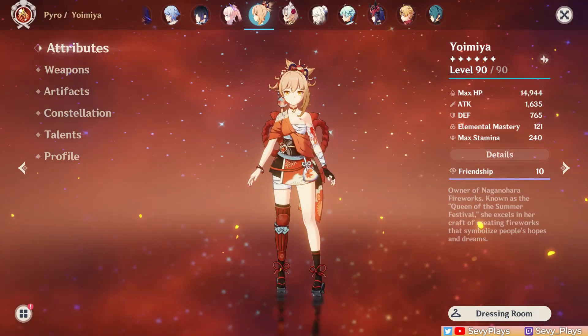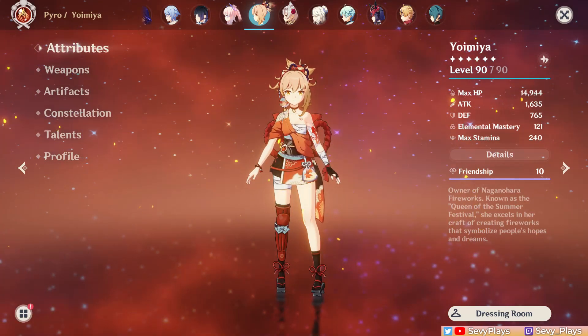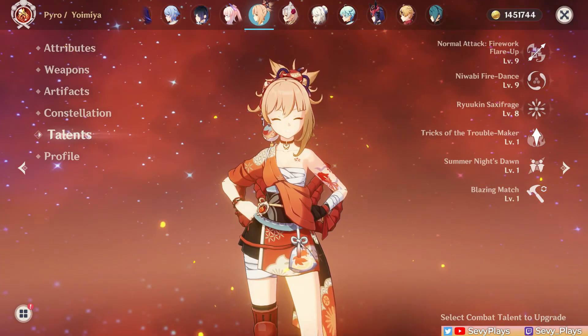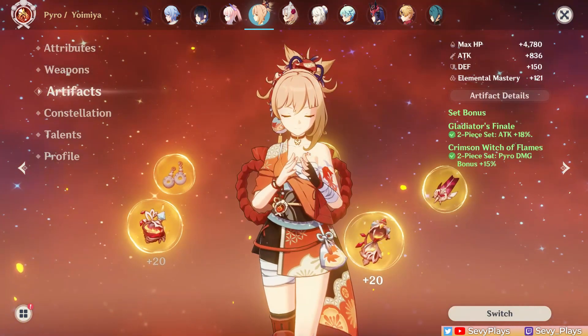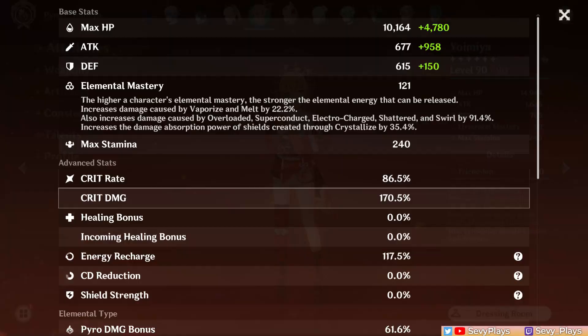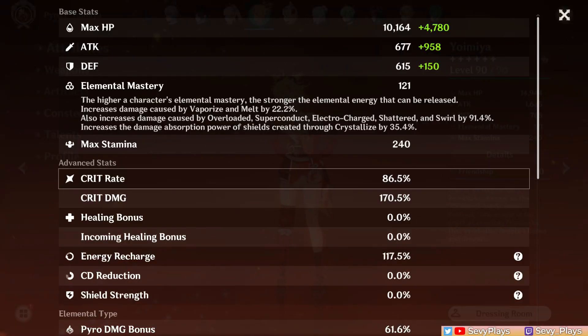So before going into the damage tests, here are some important notes and disclaimers. This is a C0 Yoimiya with 998 talents. She's equipped with a 2-piece Crimson, 2-piece Glad combo that's fairly high investment at 30 substats. Here are her stats on a slingshot build.